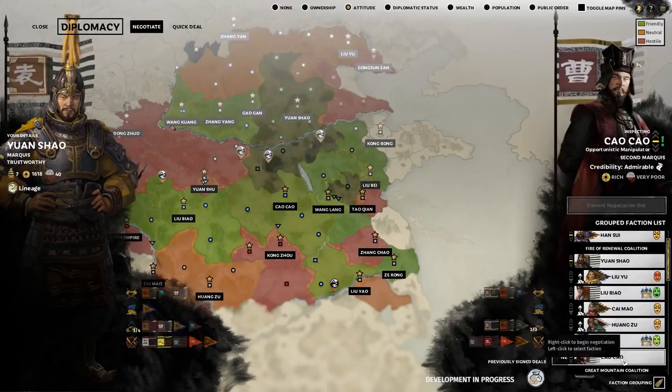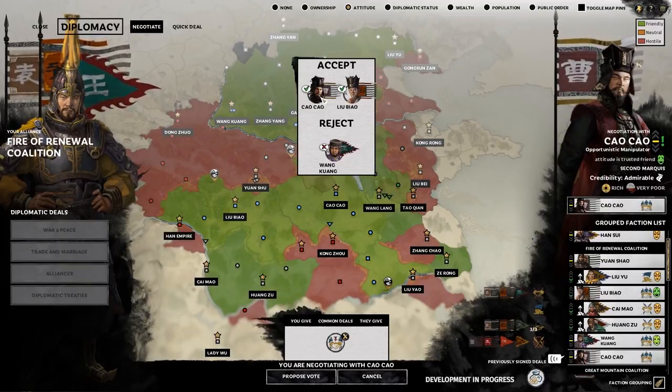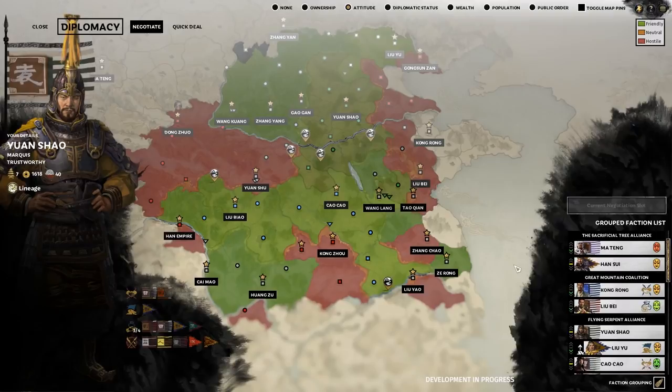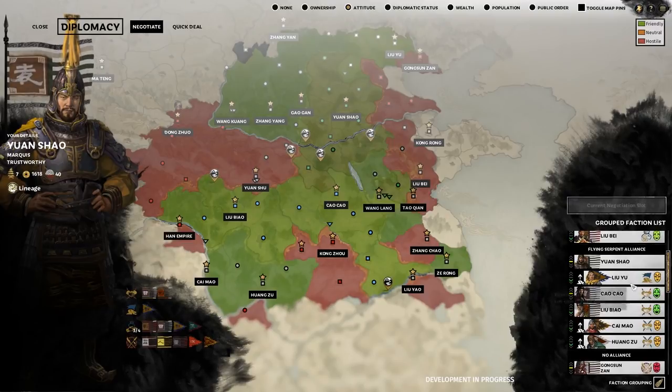Yuan Shao's current coalition sees him in league with Liu Biao and his vassals, plus Wang Kuang and Cao Cao. Cao Cao and Liu Biao are all for it, but Wang Kuang isn't, meaning three in favour and one against. So Wang Kuang leaves the party and we form a military alliance with Cao Cao and Liu Biao.